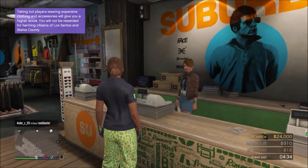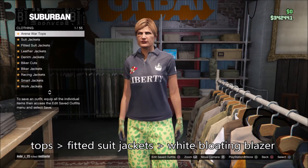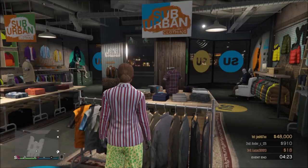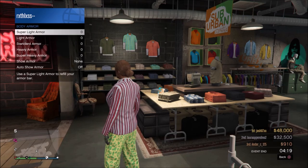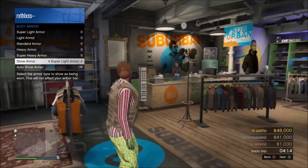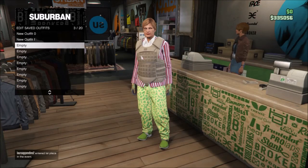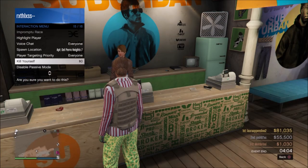Now for the last outfit, go to tops, go to fitted suit jackets and select the second one. Now go over to inventory, body armor, and go once to the right so you have this body vest. Save this to outfit slot three.